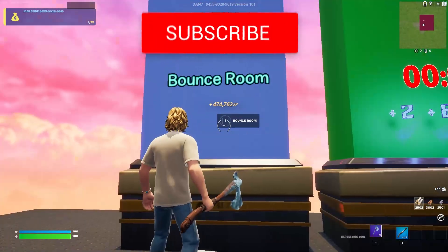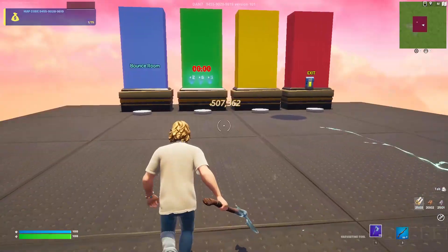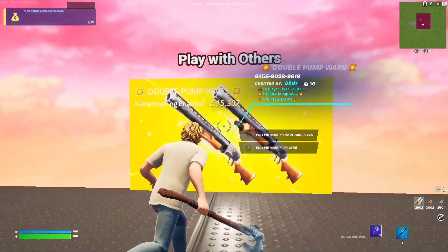Once you've got all of the buttons, you can go ahead into the bounce room and sit in there for as long as possible. Or you can now go ahead and play with others and keep gaining XP.